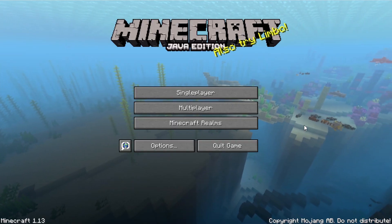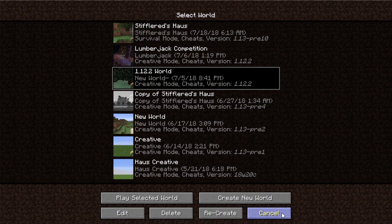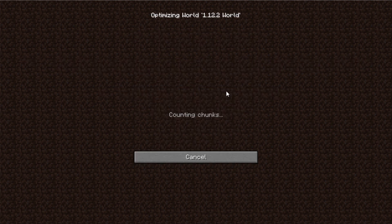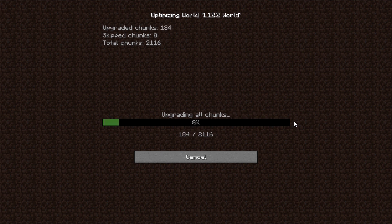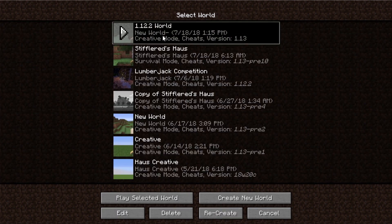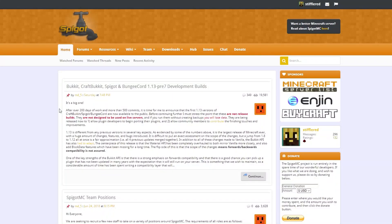For step number two, you're going to want to download your world from your server and load it up in single player. Download the world folder from your server in the previous version — here I have 1.12.2 — load that as a single player world, click Edit, then Optimize World. It takes a few minutes to go through all the chunks, but it updates them so your server isn't trying to transition old chunks to 1.13 in real time.